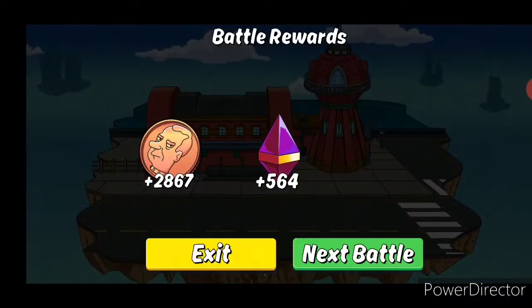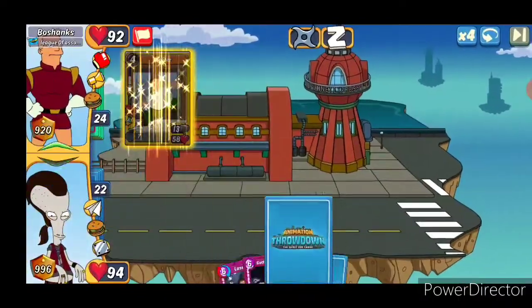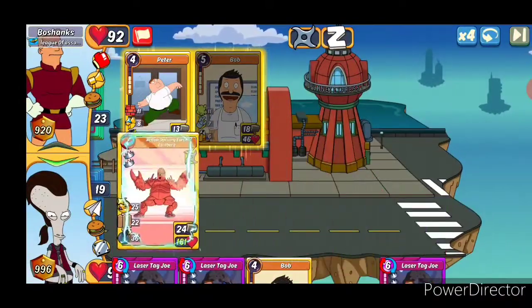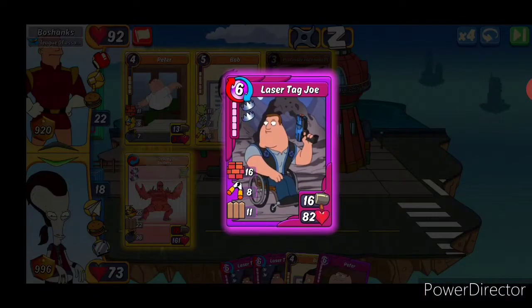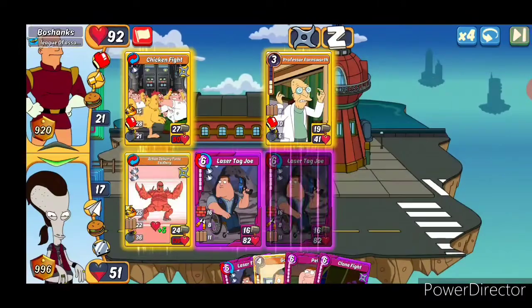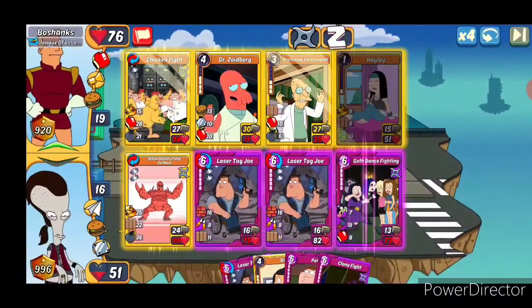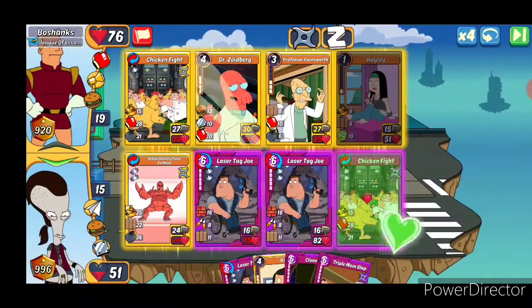If you have a deck of Karate Stewies, you're going to be in good shape. And Bo-Shanks — Zoidberg should be a solid option here, especially if they combo slot one. Perfect — 22 bodyguard completely stops the bomb and stops most of the punch.